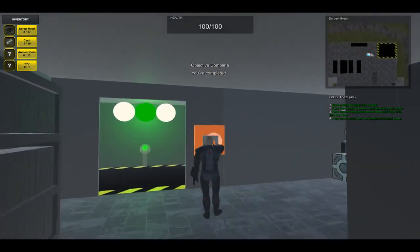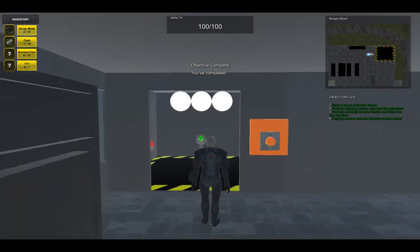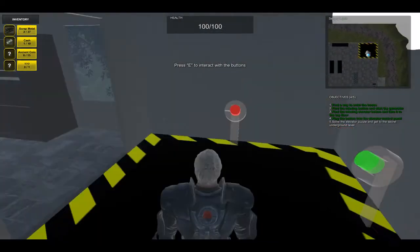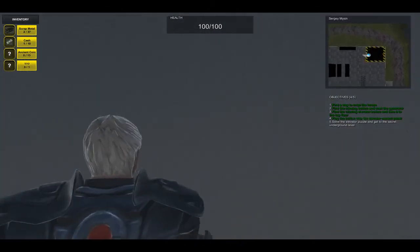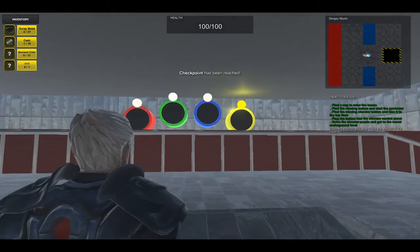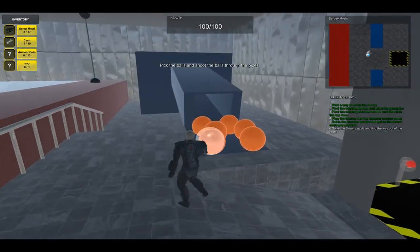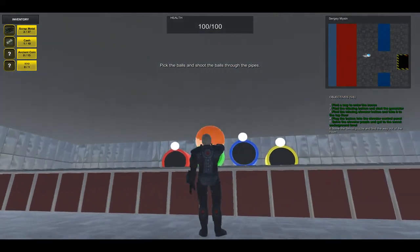Plug it right here and repeat the pattern. This way we go down to our secret underground level. And we have to repeat the pattern again by throwing these balls into the pipes.